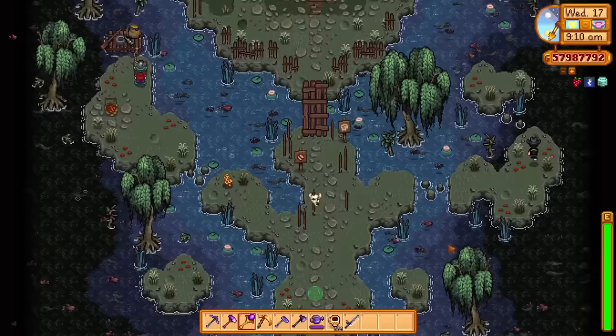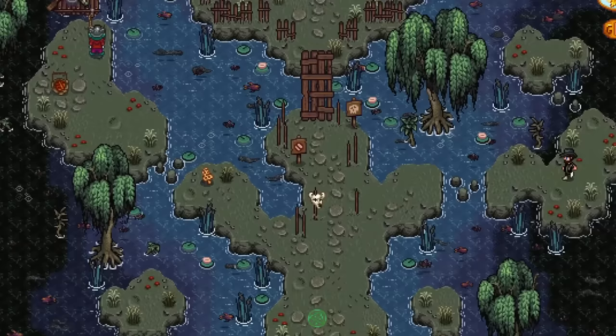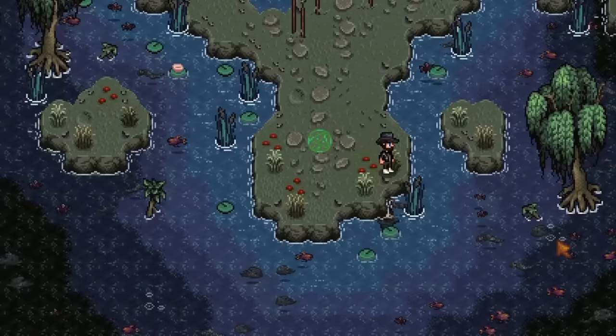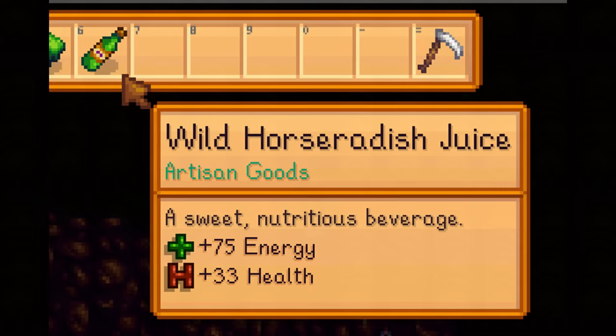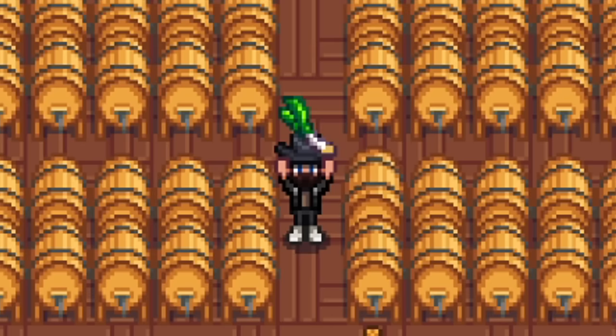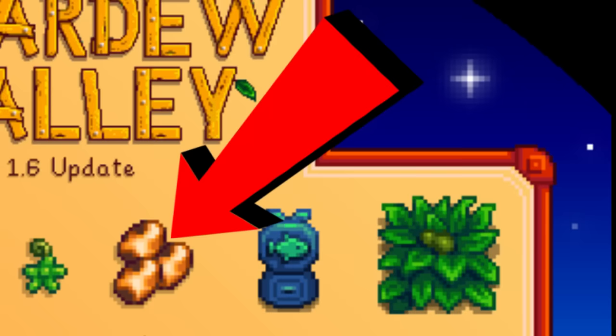If we do have some kind of swamp or wetland biome, there could be lots of things to forage, very similar to the forest farm layout, which is the only farm we currently have that gives you forage like mushrooms and horseradish. And another leak we got — we can now put forage items into kegs to make juice. You can put horseradish in a keg and get juice. Could we do this with all other forageables? If so, maybe there'll be brand new ones on this farm layout — different types of mushrooms and forageables that can be turned into wine.